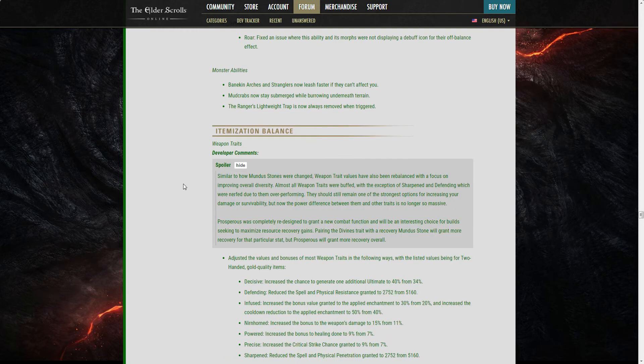Weapon traits have been rebalanced to improve diversity. Almost all weapon traits were buffed with the exception of Sharpened and Defending, which were nerfed for overperforming. They should still remain strong options but the power gap with other traits is no longer as massive. Prosperous was completely redesigned to grant a new combat function and will be an interesting choice for builds seeking to maximize overall resource recovery gains.